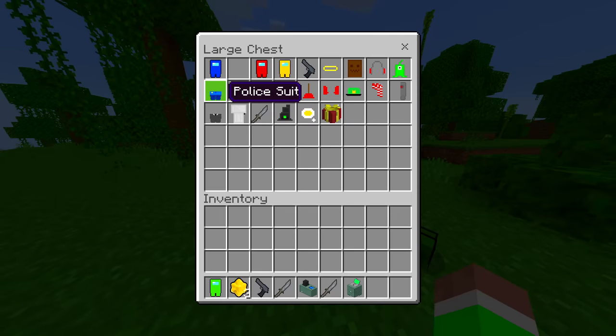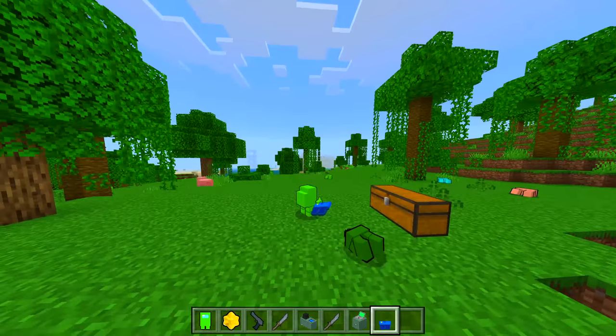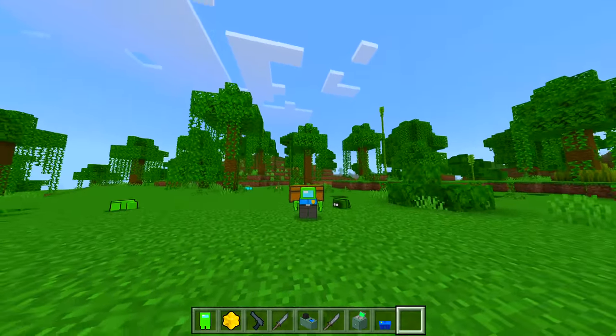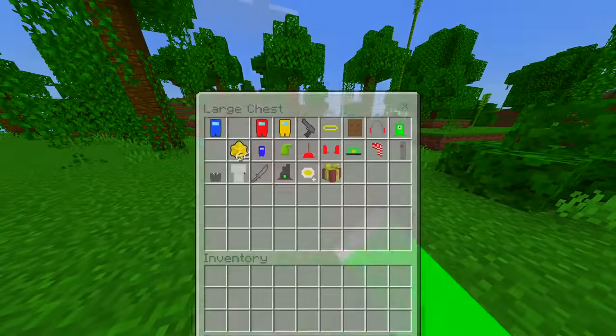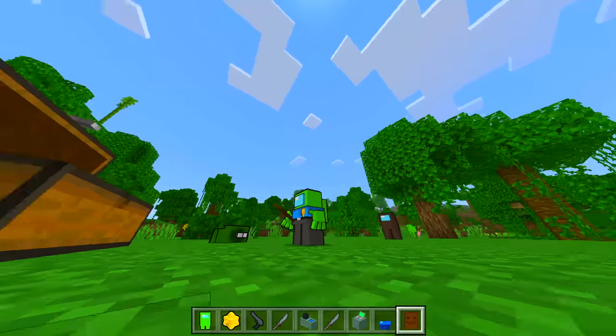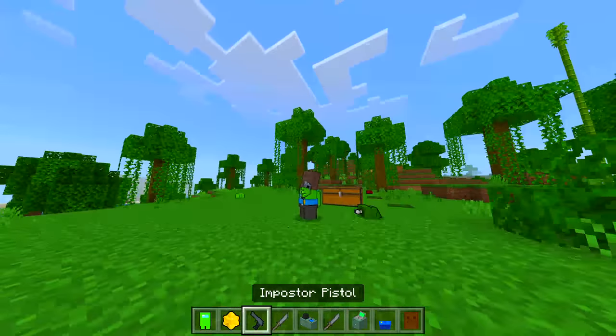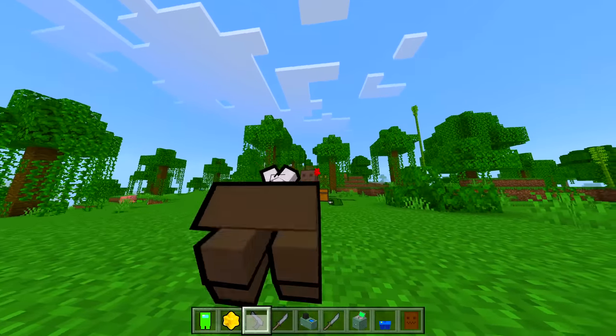Let's see what else we can get here. Oh, let's get a police suit — look at that, I look awesome! Let's get a hat. Maybe a bag hat — bam, there we go. And we got the imposter pistol as well — bam.